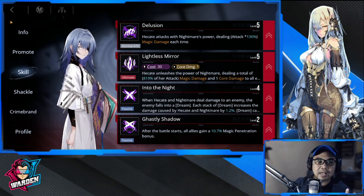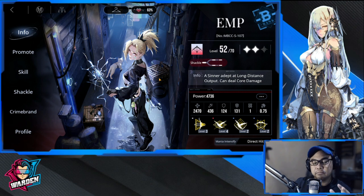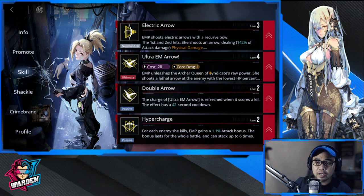The next one is EMP. I haven't really leveled her up, but I do need her for core breaking because of her fast cycle time. Her ultimate cost is around 28, with one core damage. Notably, her ultimate 'Double Arrow' is refreshed when it scores a kill, with a 42-second cooldown — making her very potent.